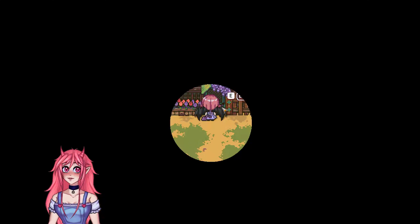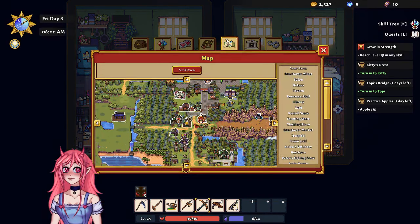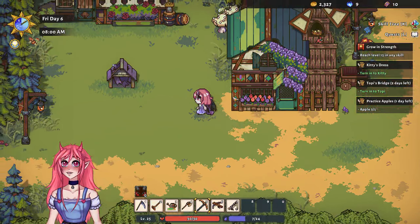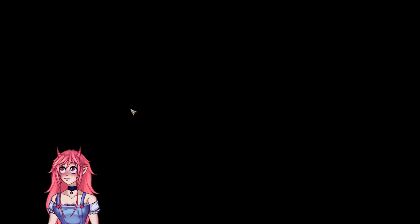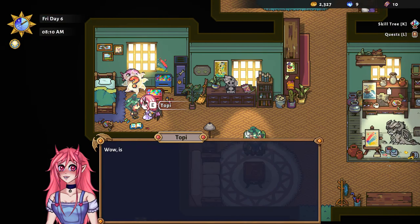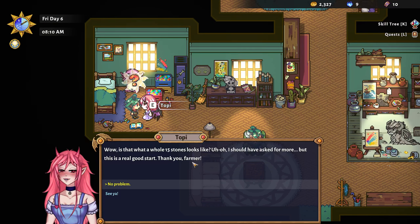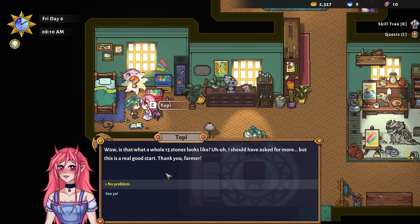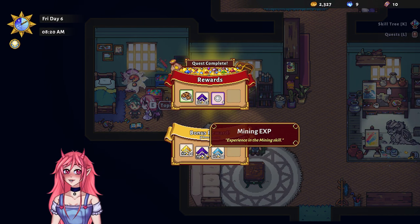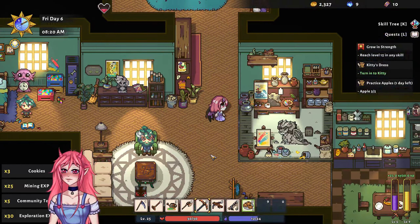Let's see, I think Toby's in here. Oops, one too far — sorry lady for just wandering into your house, I was looking for Toby. But Toby's over here! 'Hi Toby!' 'Wow, is that what a whole 15 stones looks like? I should have asked for more but this is a real good start, thank you farmer!' No problem. Let's go for exploring XP again. We got some cookies — I like having cookies, very nice.